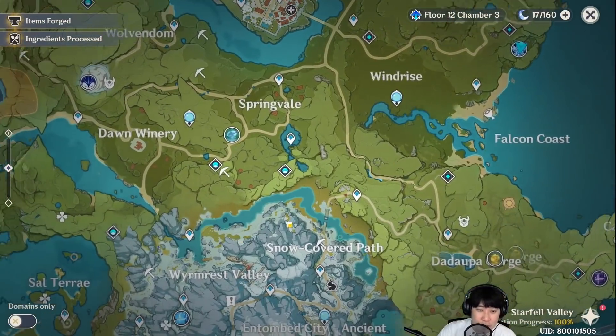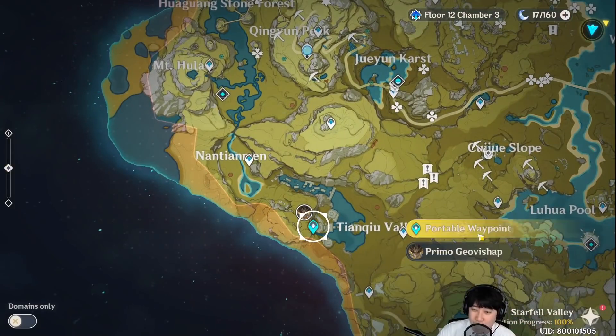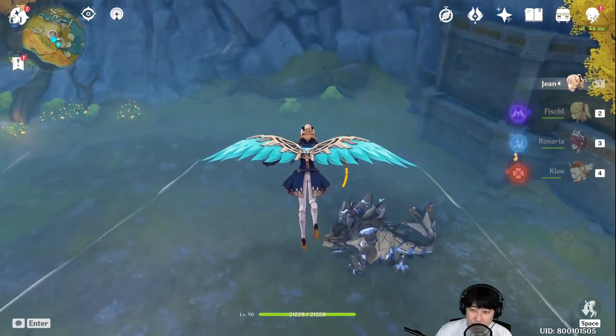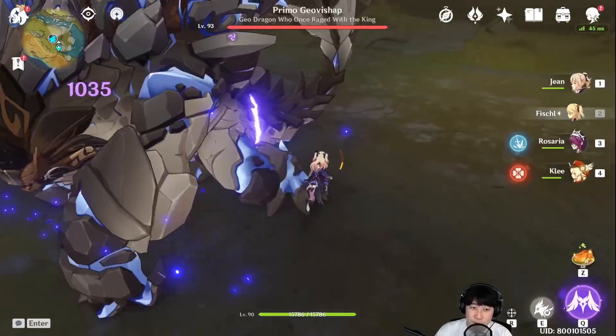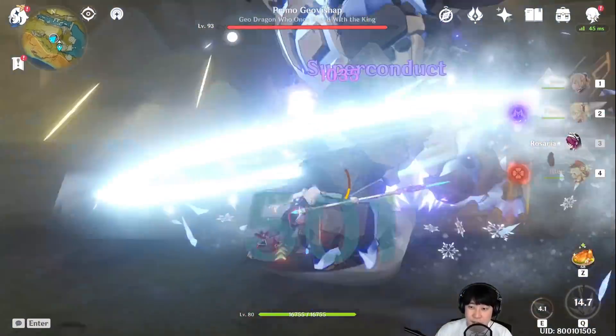So with min-maxed physical Jean, this is viable. However, can we actually use this against the Primal Geo Bishop? Can she be the main DPS? If she can be, then I would say physical Jean is good. I'm going to use some tricks here because this guy is so big I won't be able to use E to teleport and attack him from behind. There's my Q.